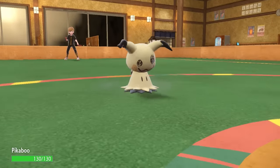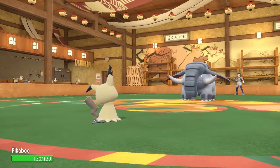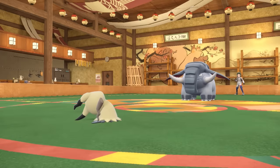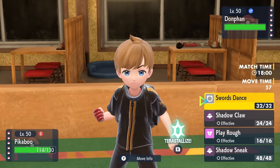Mimikyu is like, hey, how's it going out here? Just nice to meet you. And then boom — just get hit immediately with a Knock Off, which is pretty damn rude. They snap my neck within three seconds of meeting me, and Mimikyu is actually in a pretty bad spot immediately not having its Disguise. So I come in here on the Knock Off.